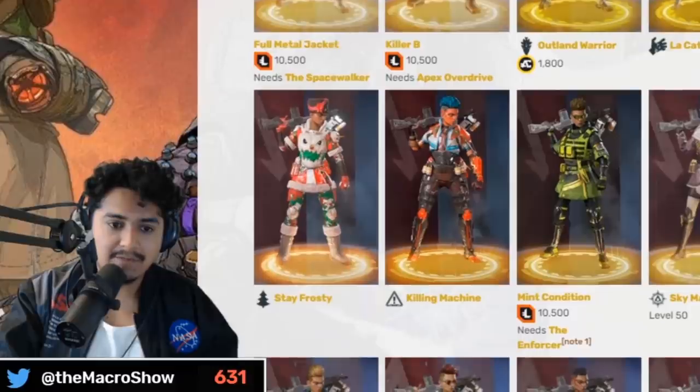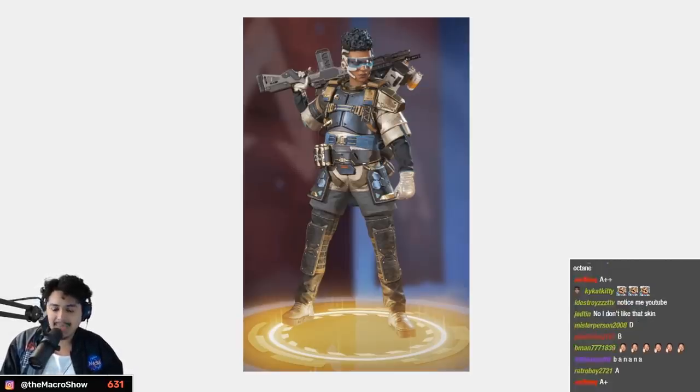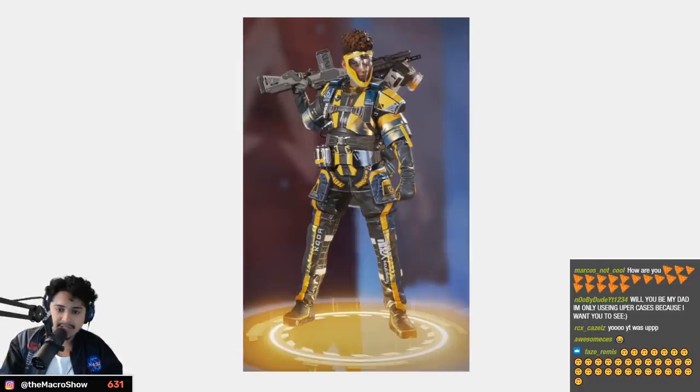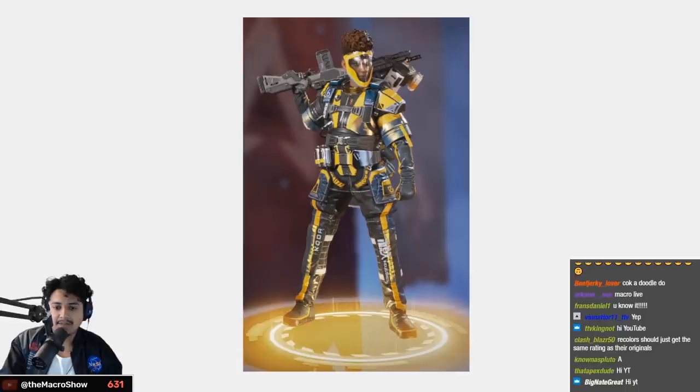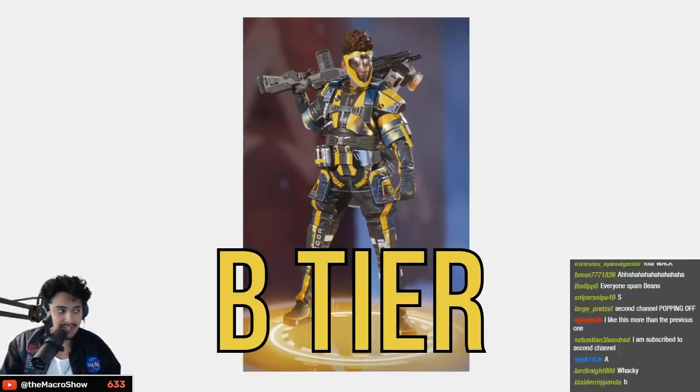Full Metal Jacket is a step down — the fit looks cool and the visor is okay, but it's a step down. B tier. The reskin is decent, so I'd also keep it in B tier. Nothing too special, they're just reskins.